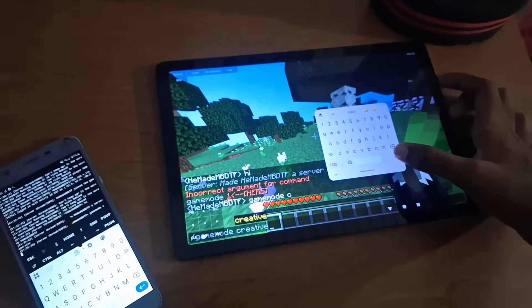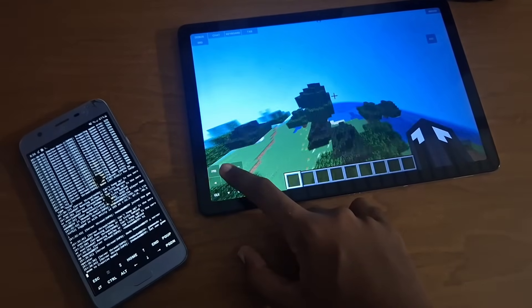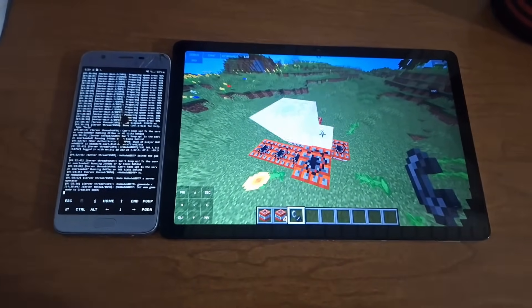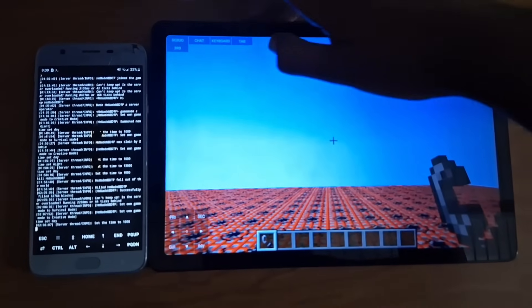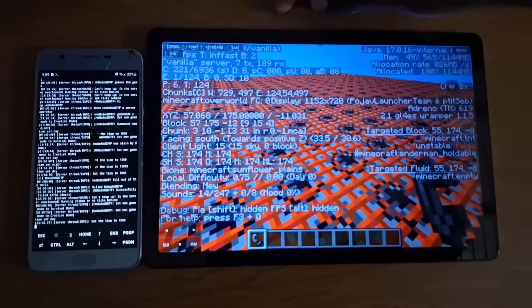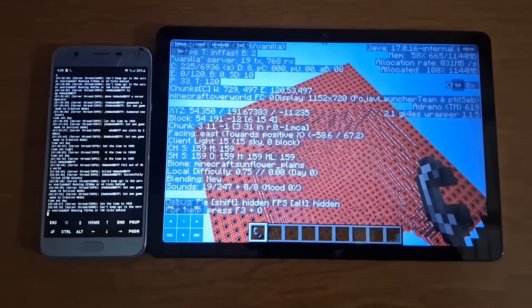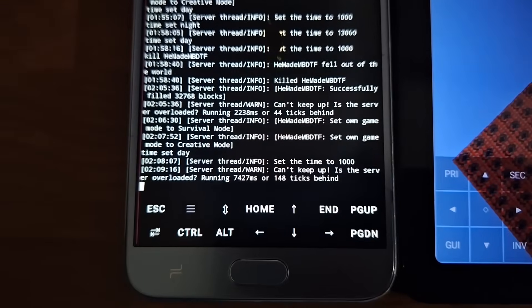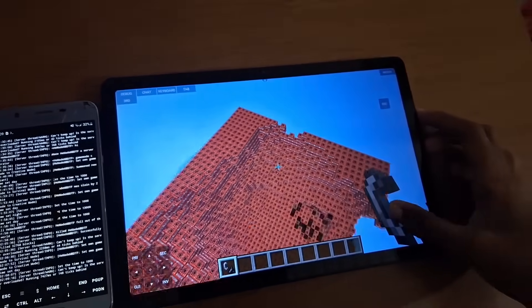I gave myself creative mode and started flying around and generating chunks. I exploded a small TNT cluster, and the phone seemed to handle it pretty well, so I leveled up to a massive TNT cube with millions of TNT blocks. I ignited the TNT and it started exploding. It quickly started lagging and the TNT stopped exploding. The server reported that it couldn't keep up and was running 148 ticks behind. About a quarter of the TNT exploded before the server crashed and I was kicked.